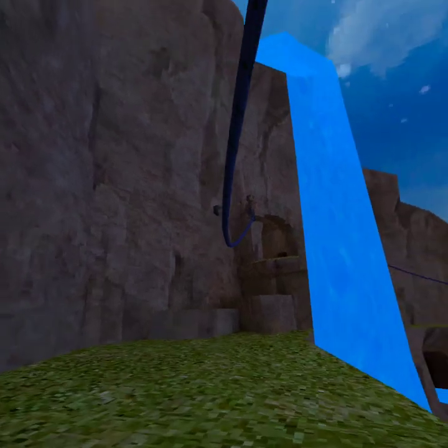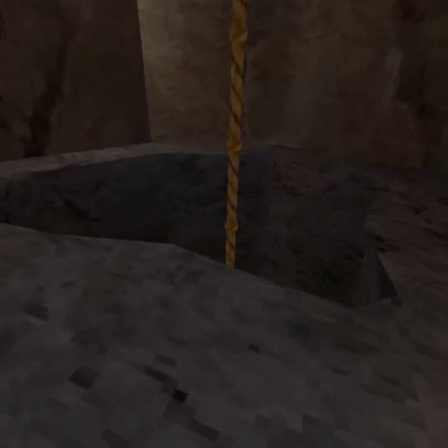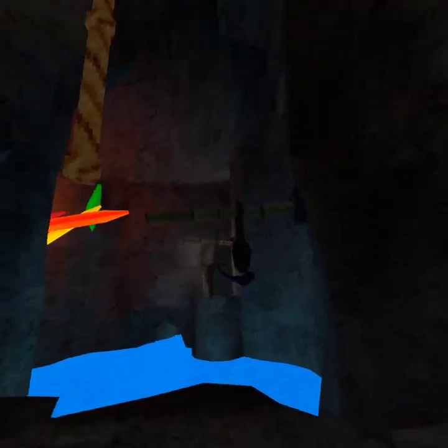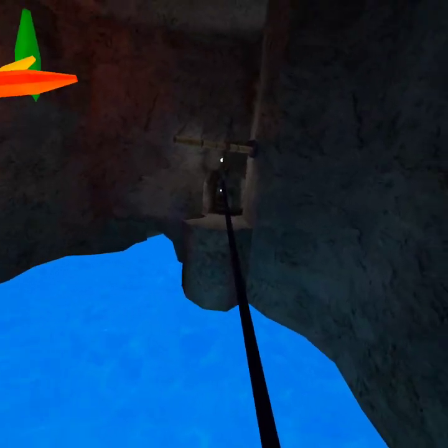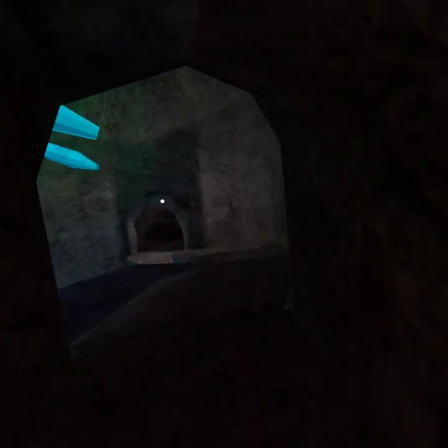Whoa, almost lost there going down. How am I supposed to not touch the zip line? Technically I lost, so I guess I'll just take over his color now — I can't touch green.